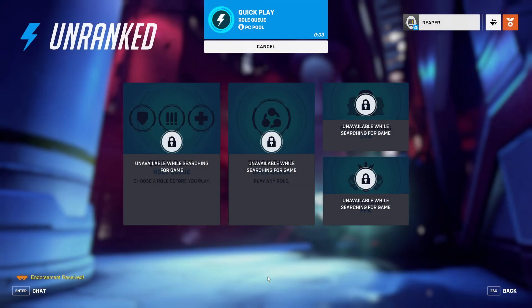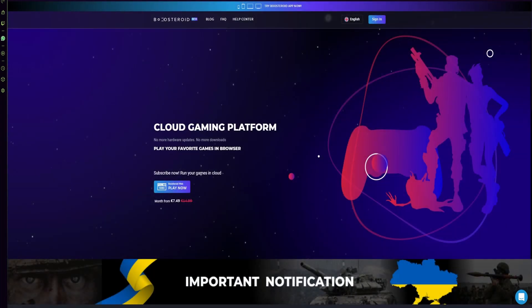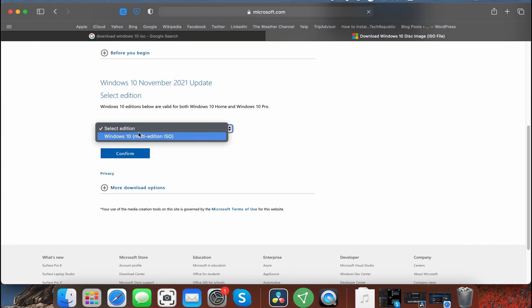When it comes to playing unsupported games on a Mac, there are two main approaches you can take. The first one is to stream the game to your Mac using the Boosteroid cloud gaming service. The second one is to install Windows on your Mac, and then download the game within the Windows environment.